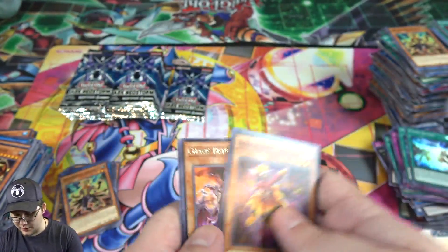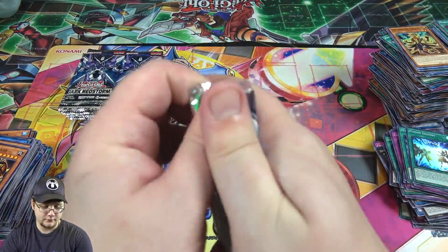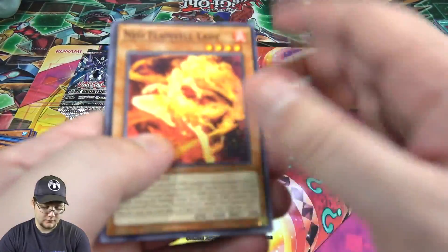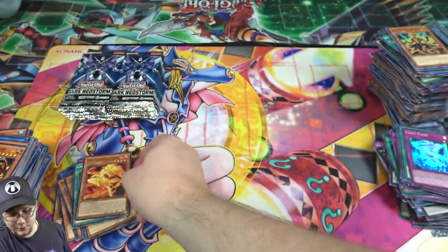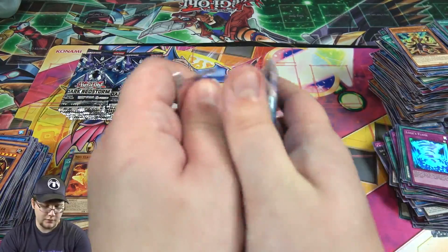And another one of Dingirsu — I think we actually got a playset of him now from this case. All right. Flame Veil, always get that one. What are we at on time? Oh. Almost knocked that over. We got plenty of time. Let's finish this.